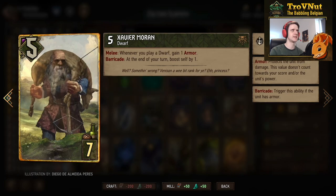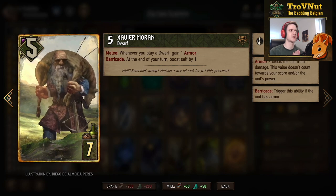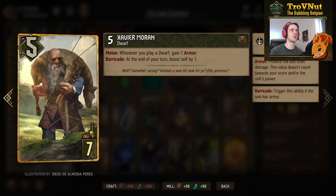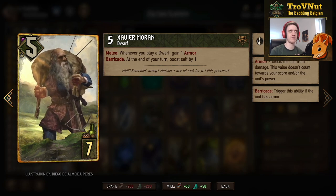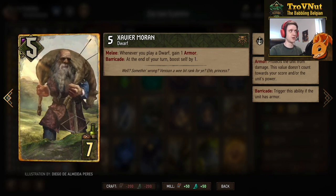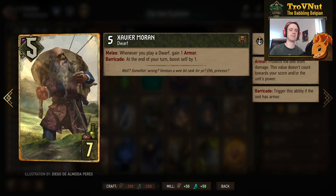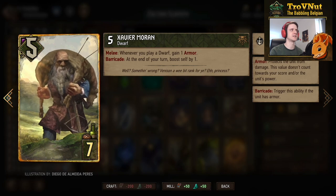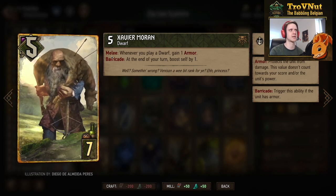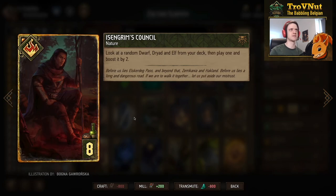Xavier Moran starts at five power with one armor from Mahakam Forge. As long as he's on the melee row, you gain one armor whenever you play a dwarf, and if he's armored at the end of your turn — which he will be by default — he boosts himself by one. Basically a point engine that keeps ticking as long as he's on the melee row.